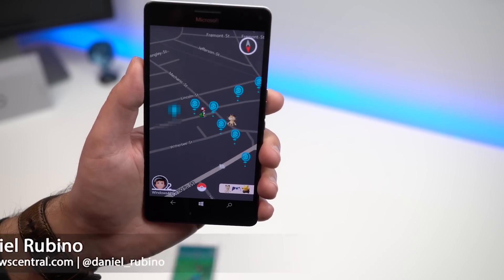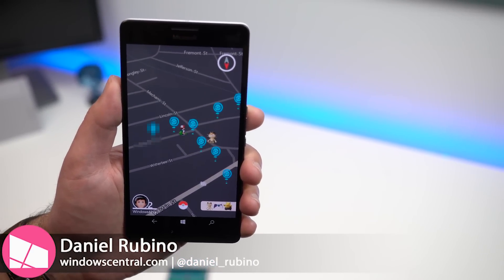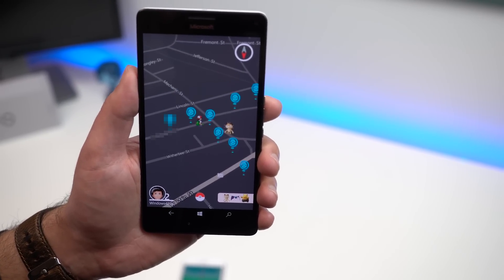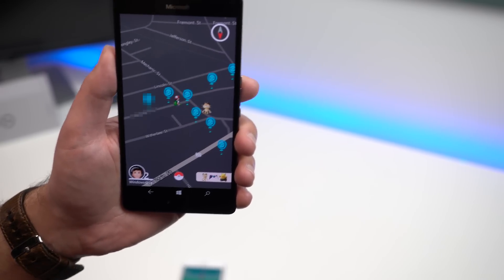Hey everybody, Deanna Rubino here from Windows Central, and I'm making the video I've dreaded most. It is Pokemon Go for Windows 10 Mobile. I'm only kidding, of course, but this is an app made by ST Apps, a company that is doing an open source project to bring Pokemon Go — it's called Pogo right now. Not an official client.